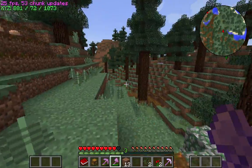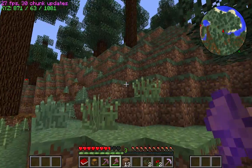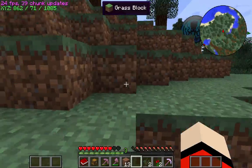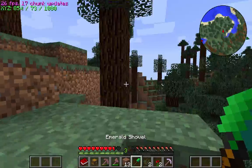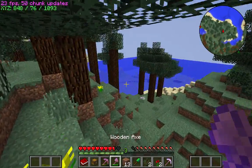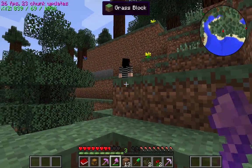Boop — creeper. Got him. Ah, yeah, I did it. This is fantastic! Oh! Hello! I got an emerald shovel. Oh no! No! The sand. I'm going to use this emerald shovel on the sand.